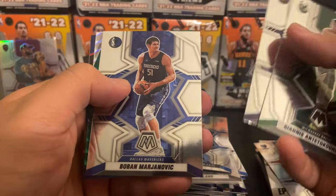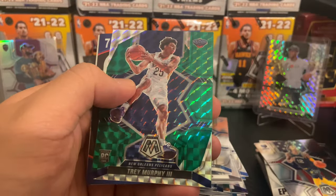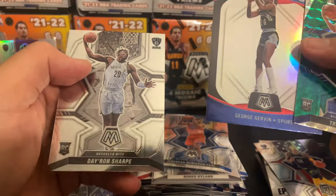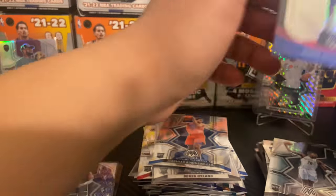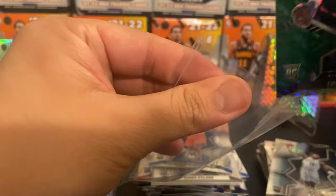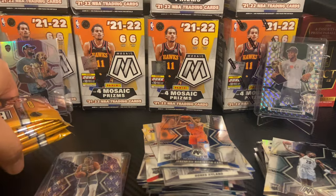Last pack for blaster seven. Giannis, Aaron Gordon, Boban, Trey Murphy — very nice — George Gervin and a Day'Ron Sharp. Go ahead and take this Trey Murphy — very nice for us, we do PC Trey Murphy. Blaster number eight pack number one.